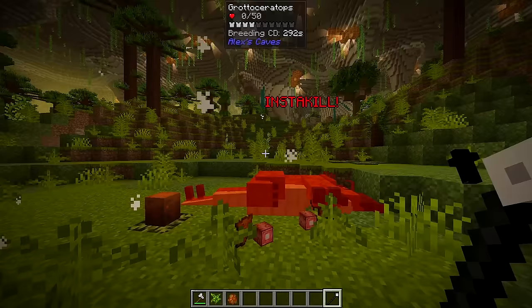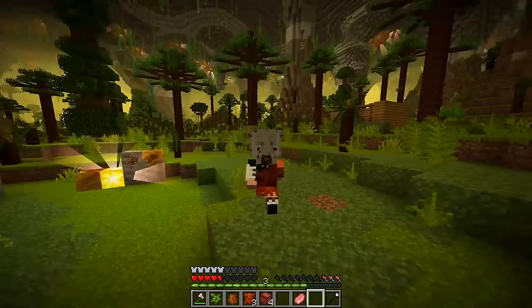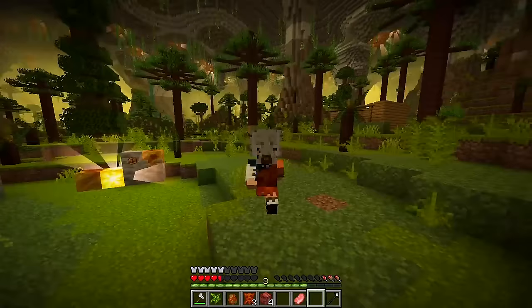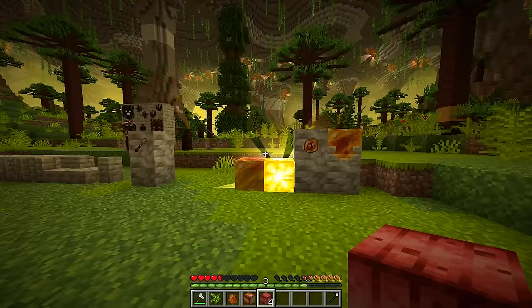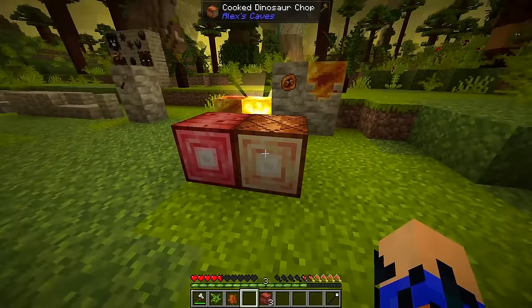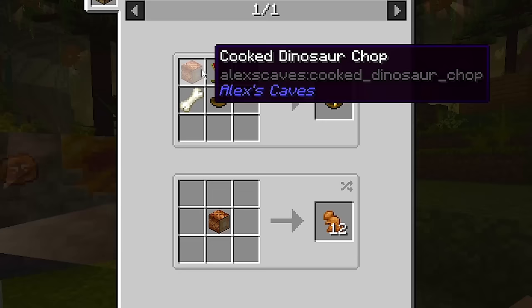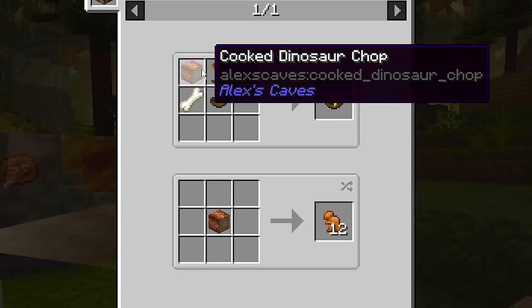The Grotoceratops cannot be tamed but can be bred with three stars. If killed, they drop tough hide and dinosaur chops. Tough hide is the main ingredient of the primordial armor, which only gives 10 armor points but makes any raw meat give way more saturation and hunger. The dinosaur chop can be placed down or cooked, and acts like a cake — once finished it leaves a thin bone block. The cooked dinosaur chop is one of the ingredients of the seeding stew, but can also be made into dinosaur nuggets.